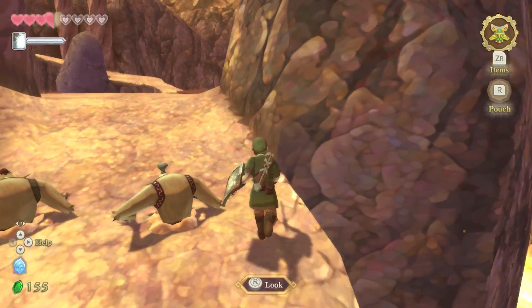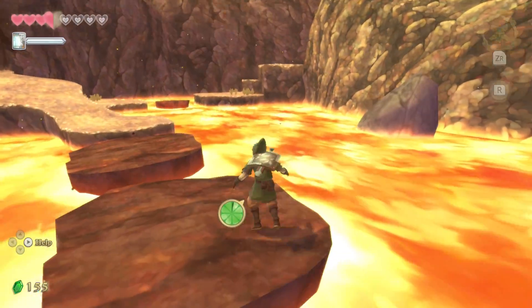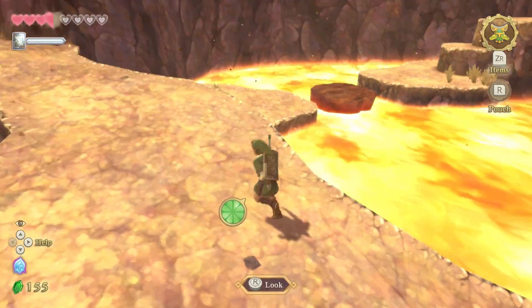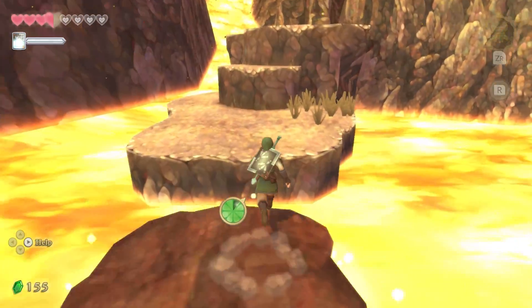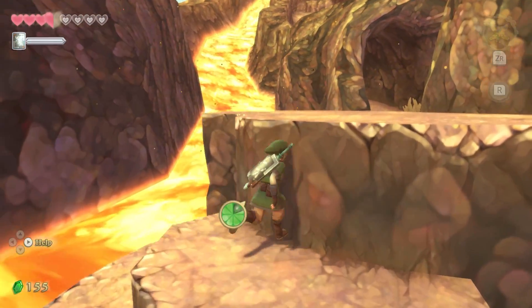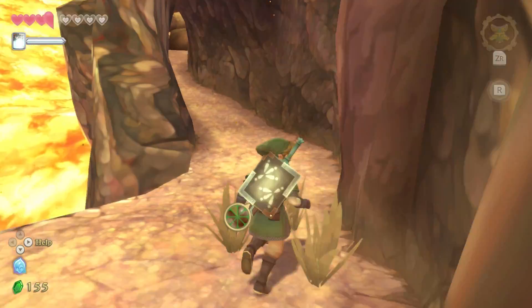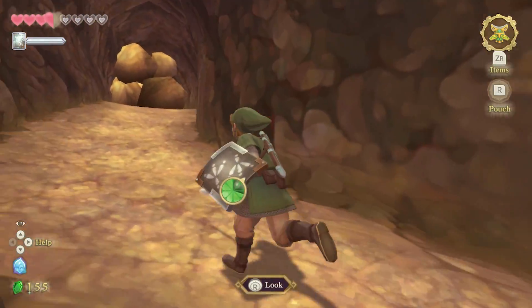It does seem to be in a higher position though. Where are we supposed to go? Let's try and go that way. Does the map show anything useful or is it just kind of an overview? I think it's just kind of an overview — it doesn't even show where you've been, where you haven't been. That would be useful.